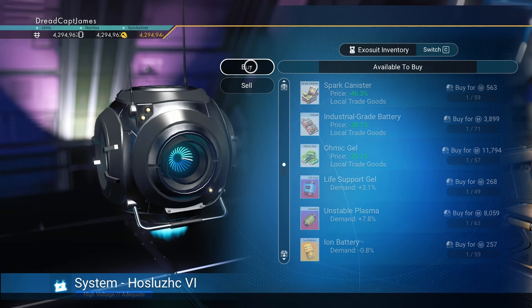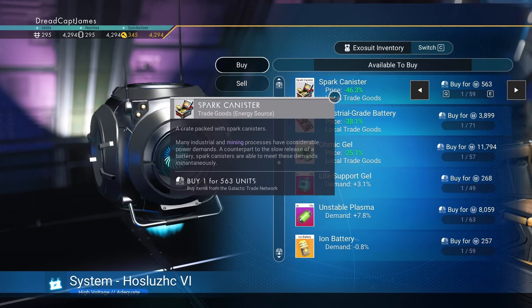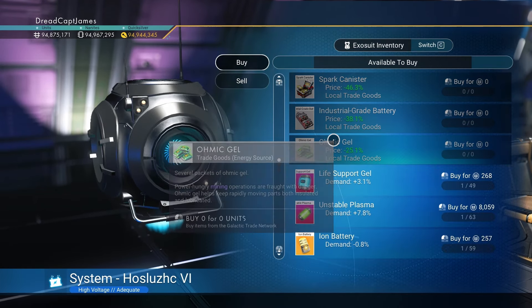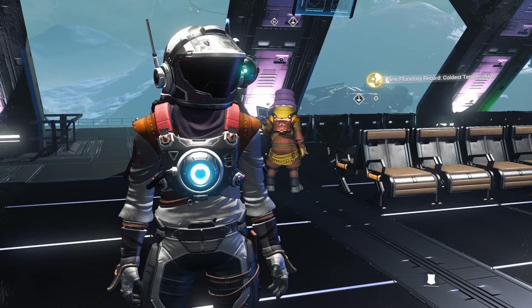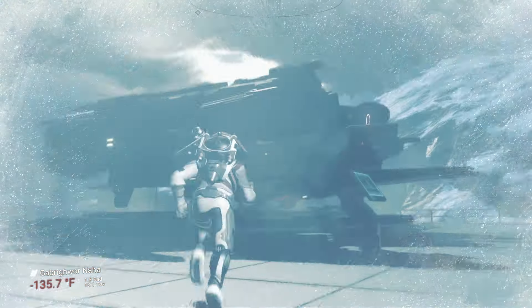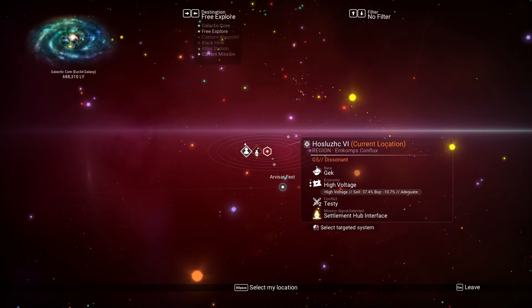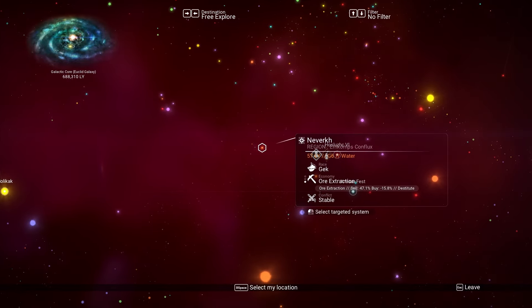The nice thing about this system is you can immediately switch to the buy tab and repeat the process. This time, however, you're going to need to head to the next type of system on the chart. We're in a red system now, so this time we'll need to look for orange.